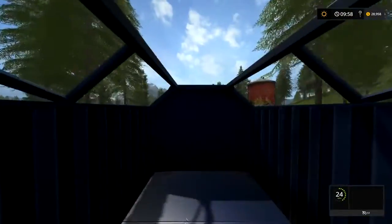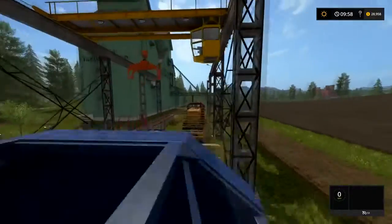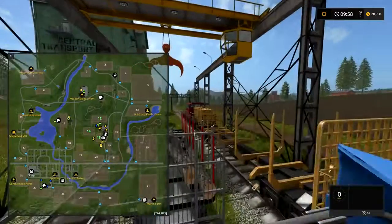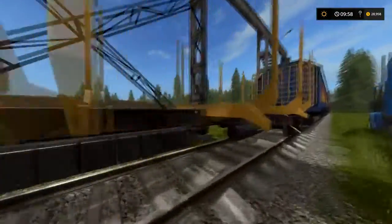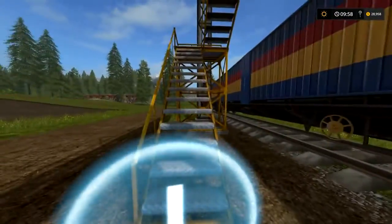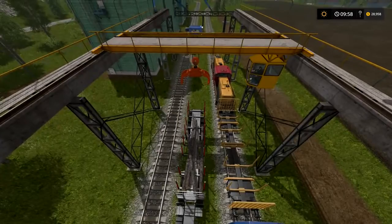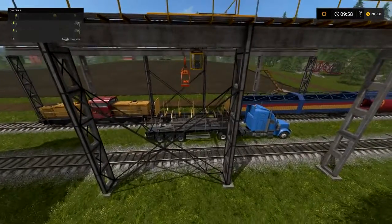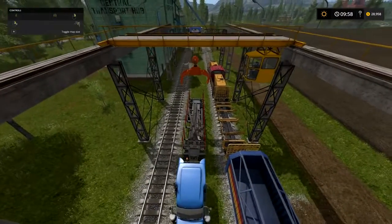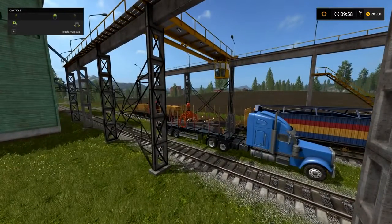We're going to leave this train here and now load this one up with lumber so I can show you that. You can take lumber to the Stanton Sawmill. To get lumber, you have to get out and go to the crane — I like to call it the train crane, Dr. Frazier crane. You'll get in this crane and look at your controls to drive it — it's sort of tricky. Basically you'll want to line it up, then drop and pinch, just like your normal forestry crane or logging fork.